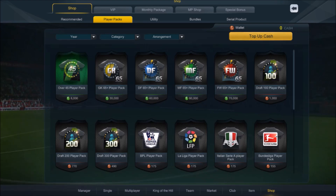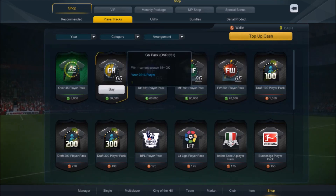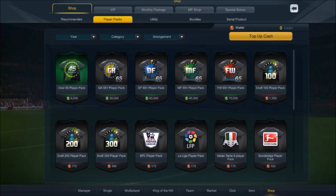As you can see, there are 4 different kinds of packs: the 65 player pack, the goalkeeper, defenders, midfield, as well as the forwards. We're going to buy 10 of each. If I do not get a player worth more than 10 million by the end of the pack opening, I will have to buy a player worth more than 10 million as a punishment.